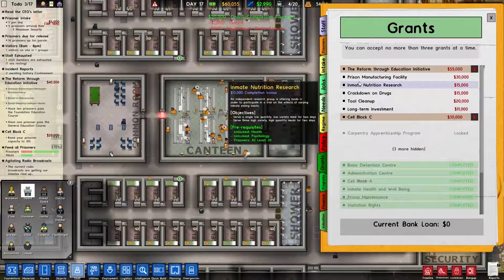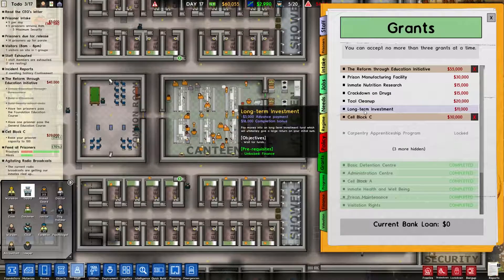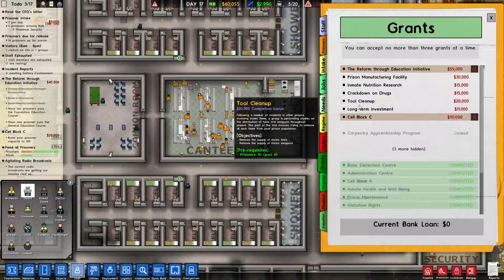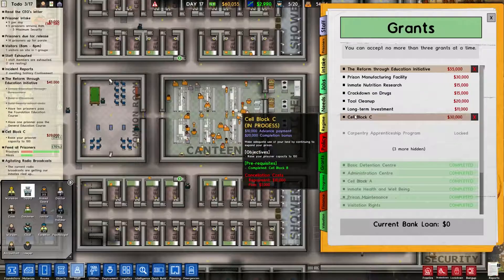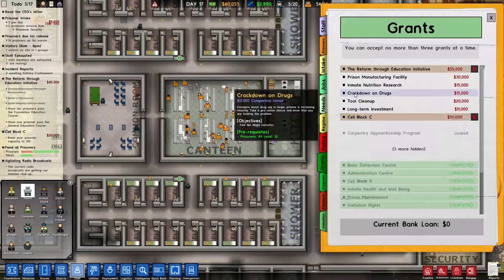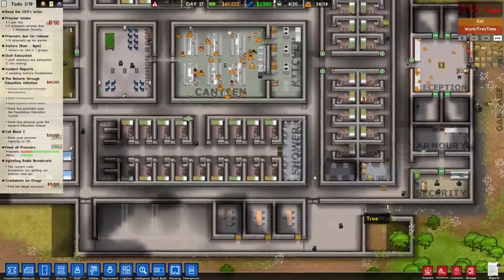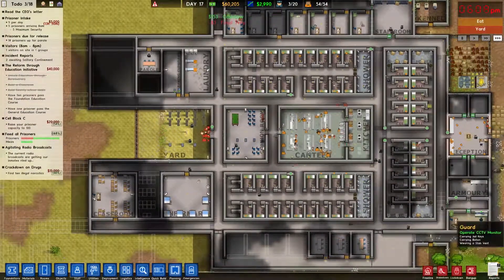Let's take a look at what grants we can bring in now. Tool cleanup, crack down on drugs, long-term investment, inmate nutrition, prison facility. I think maybe we will do crack down on drugs — concerns about drug use in larger prisons is increasing recently. Take a proactive stance and show that you are cracking down. Find 10 illegal narcotics. I'm sure we'll probably do that. We probably are due for a shakedown anyway. I think after the meals we will try and do that.